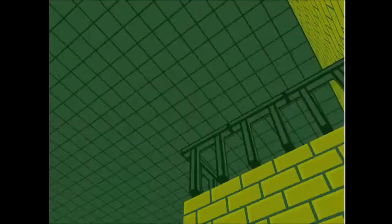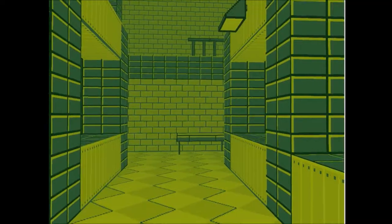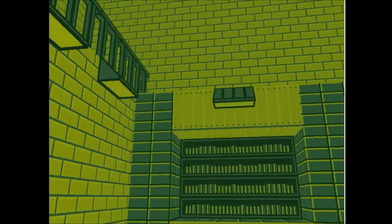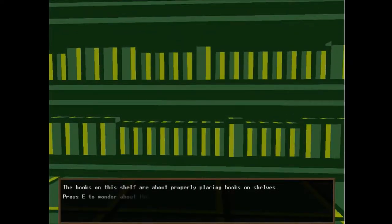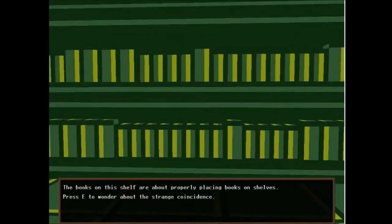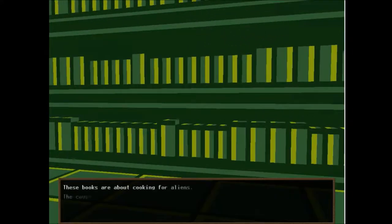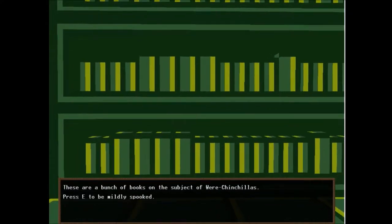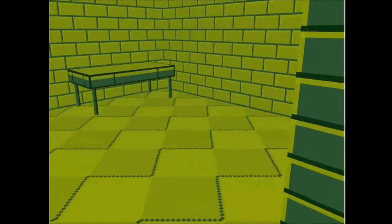It's a duck. Where are our refreshments? Is this the kitchen? This section is a bunch of books on art design. Books on the shelf are about properly placing books on shelves — press E to wonder about the strange coincidence. These books are about cooking for aliens; the covers are weird. The books here are about how to be invisible. These books are about not panicking.